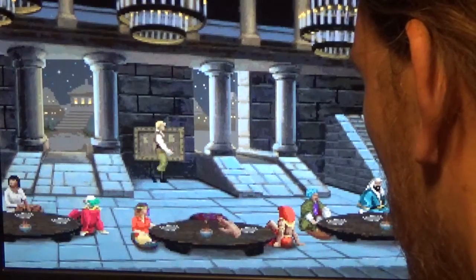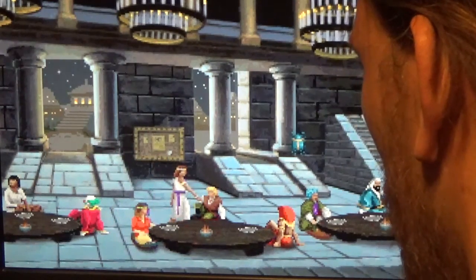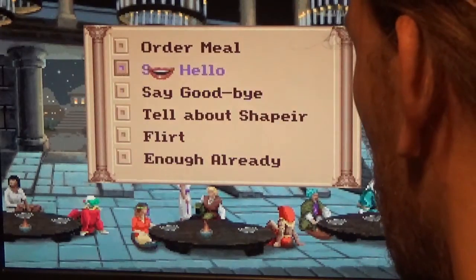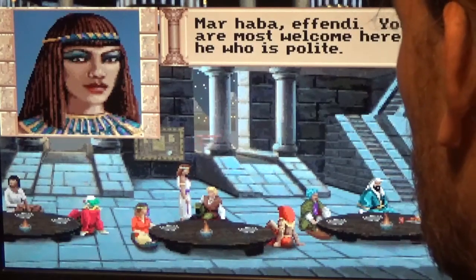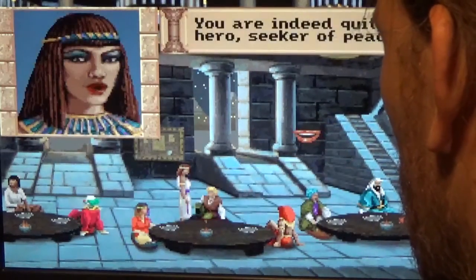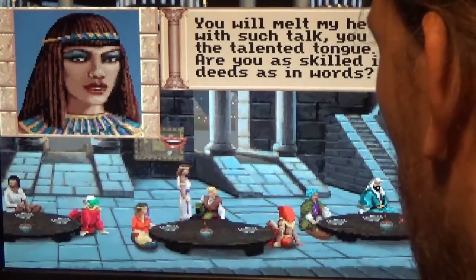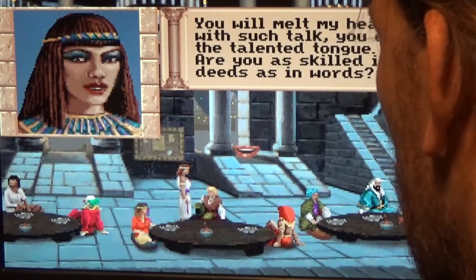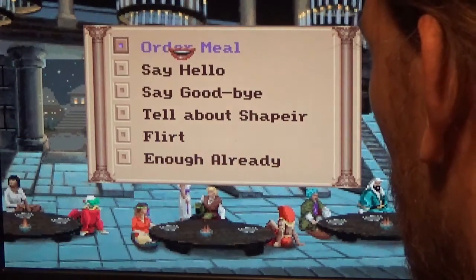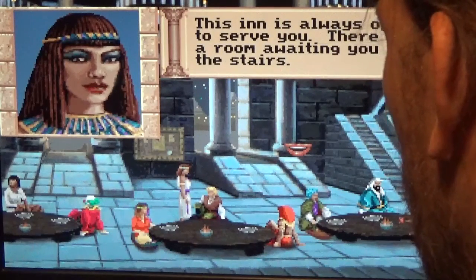We're going to sit, and the Welcome Woman comes over to help us. 'Hello, hair of sunshine, what can I do for you?' Let's say hello — she greets us warmly: 'Marhaba, offendi, you are most welcome.' Let's tell her about Shapir — she says: 'You are indeed quite a hero, seeker of peace.' Let's flirt: 'You will melt my heart with such talk — you are of the talented tongue. Are you as skilled in deeds as in words?' Let's ask about the inn: 'This inn is always open to serve you; there is a room awaiting you upstairs.'